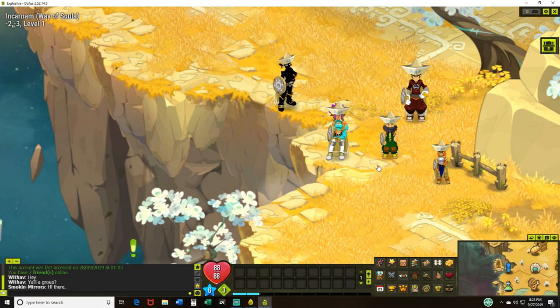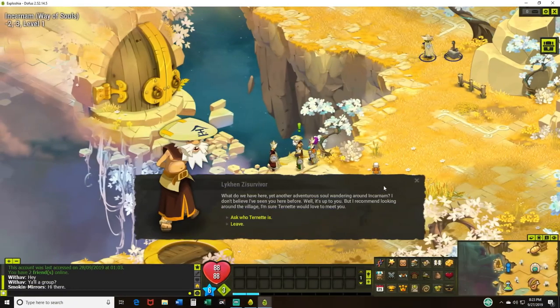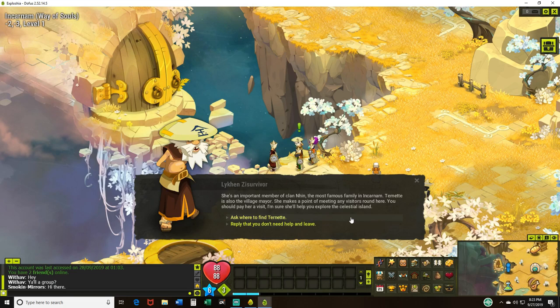Let's get right into it. "Yet another adventurous soul wandering around in Karnam. I don't believe I've seen you here before. I recommend looking around the village — I'm sure Turnetti would love to meet you. Who's that? She's an important member of the clan Nyhan, the most famous family in Karnam. Turnetti is also the village mayor. She makes a point of meeting any visitors around here. You should pay her a visit — I'm sure she'll help you explore the celestial islands."